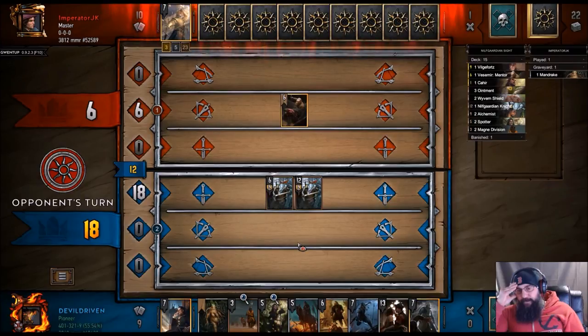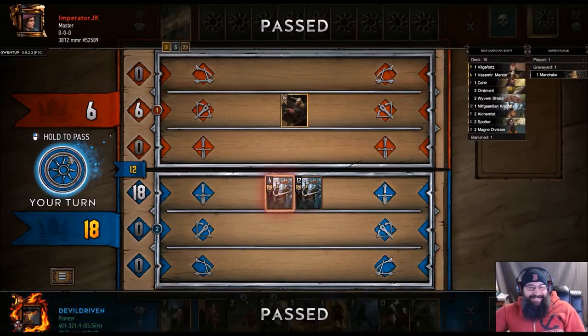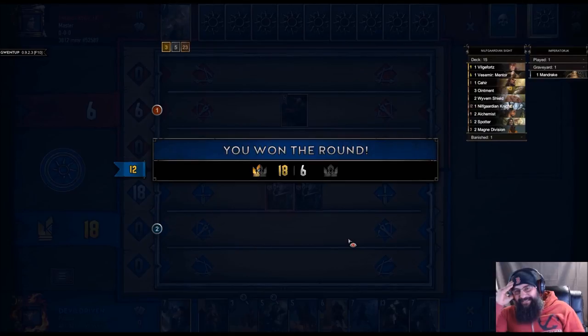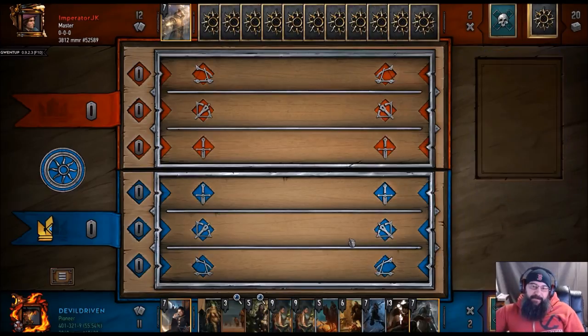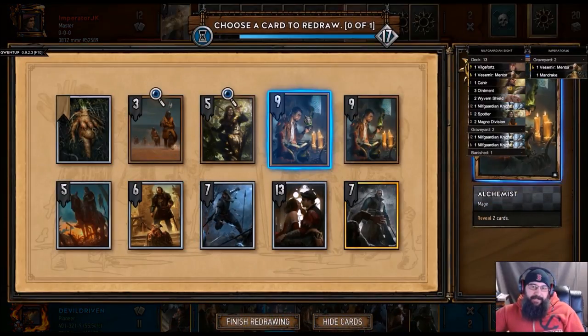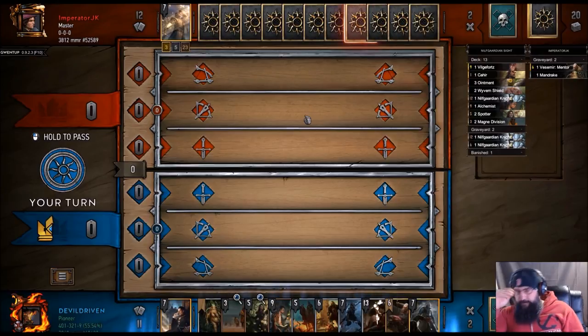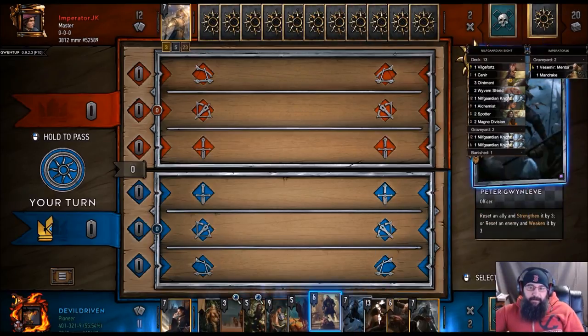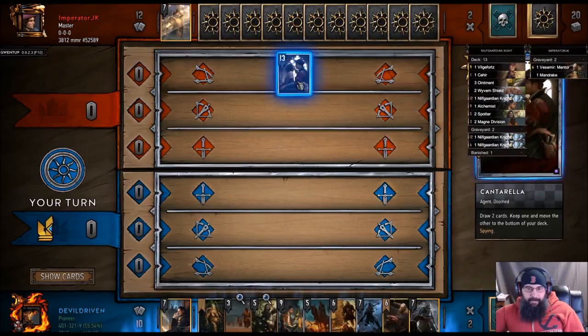I don't know what's going on, dude. Oh, God. We need one more knight somewhere. Well, we can use Cantarella to reveal it. We can reveal Cantarella. Yeah, we can throw away one of the nines. That's not bad, because we Cantarella now. Don't we want to use that for the spotters? No, we want to bring the knight into our hand. Oh, that's true. I shall be your eyes, my lord.